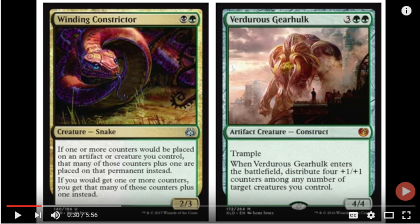The Gearhulk is a 4/4 Trample for 5. It enters the battlefield and you can distribute 4 +1/+1 counters on any number of target creatures you control. So you can put one on the Gearhulk and one on the Snake as well. With Winding Constrictor, if one or more counters would be placed on an artifact or creature you control, that many counters plus 1 are placed on that permanent instead. So it's essentially 8 plus 1 plus 1 counters if you have 4 different creatures.